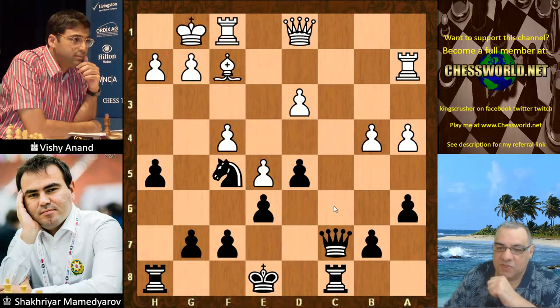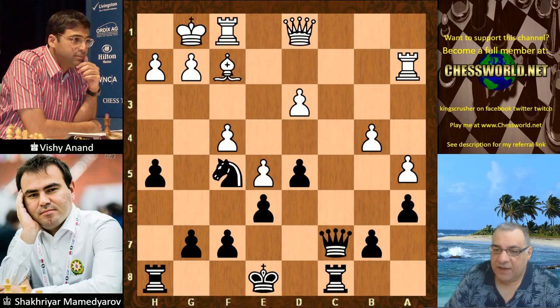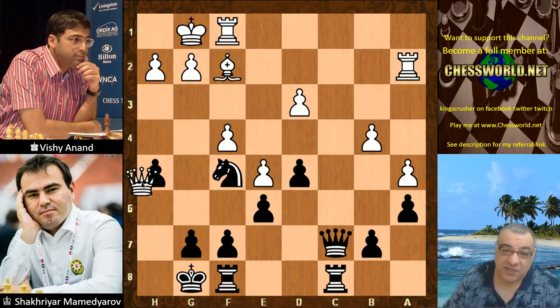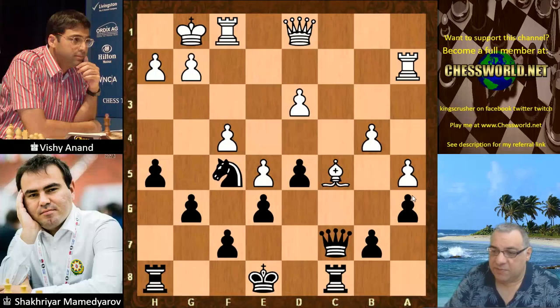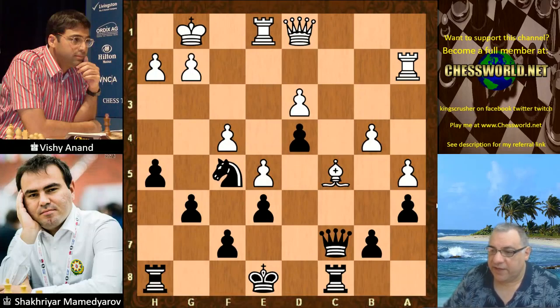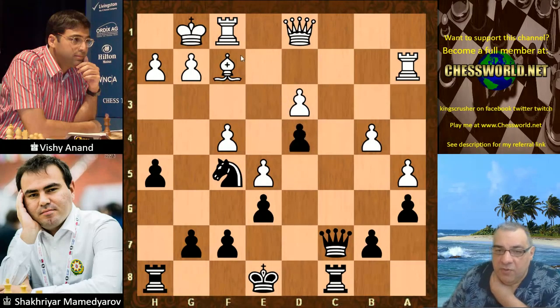So delaying castling — this is more to the needs of the position, making sure that the c-file is controlled. a5, locking down some dark squares. Now if black castles there's Qxh5. But if he plays g6 to try and castle, it seems white can insert Bishop c5 and this would be quite pleasant. So actually black doesn't bother with g6 but immediately plays d4, which stops Bishop c5 — that seems like the main reason for d4 here. It also clamps down on that d3 pawn.